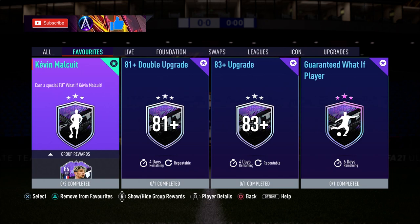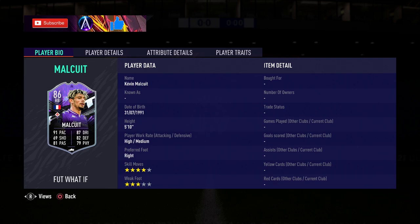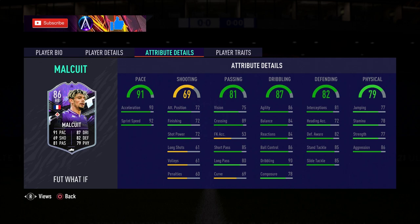Malquit is coming in price-wise around $245k. In terms of the card, obviously Cereo right-back, high-medium work rates on him, 4-star, 3-star.